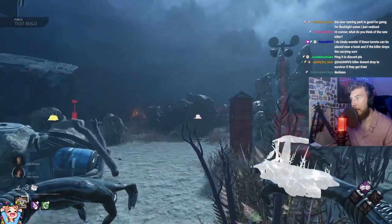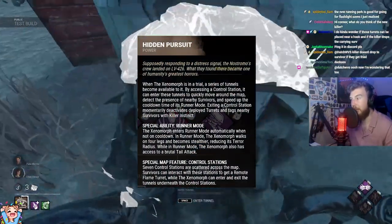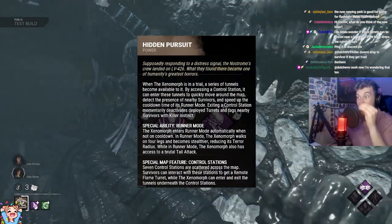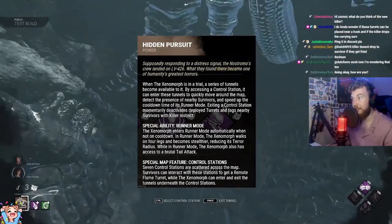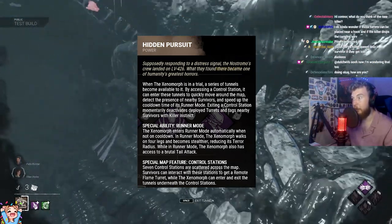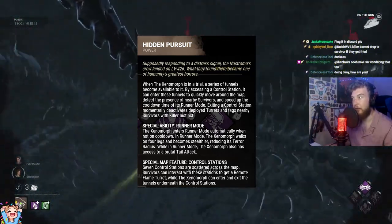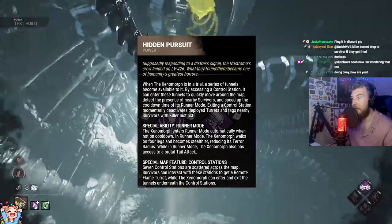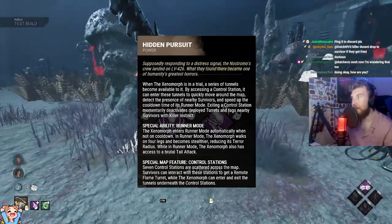Getting straight into it, we're going to talk about Xenomorph. This is the new killer for Dead by Daylight, and the power is Hidden Pursuit. Essentially, what the power does is it allows you to, as you passively build it over time, turn the Xenomorph into a runner mode special ability, which gets the Xenomorph on all fours and allows you to use the M2 ability, which is the tail attack.